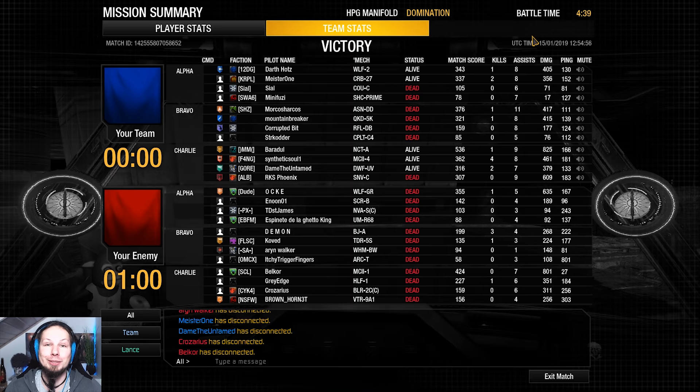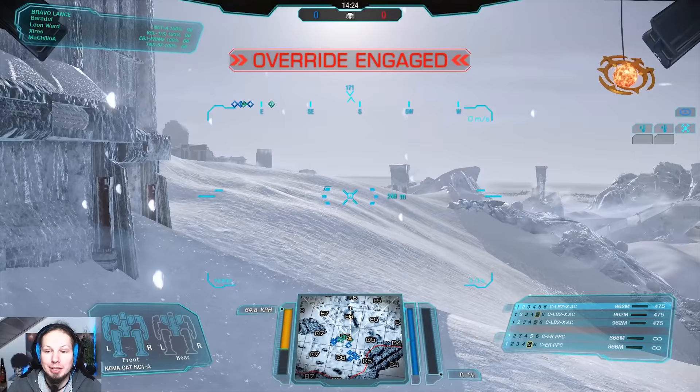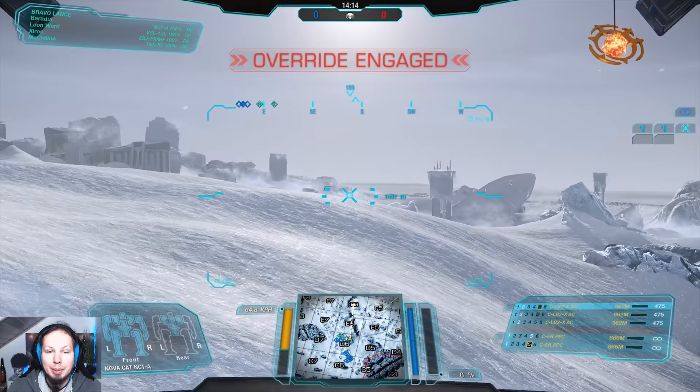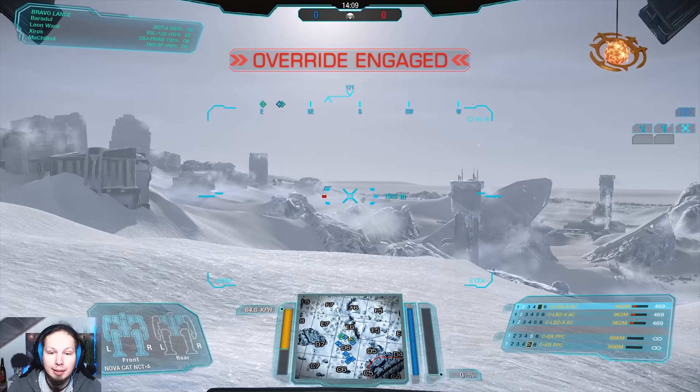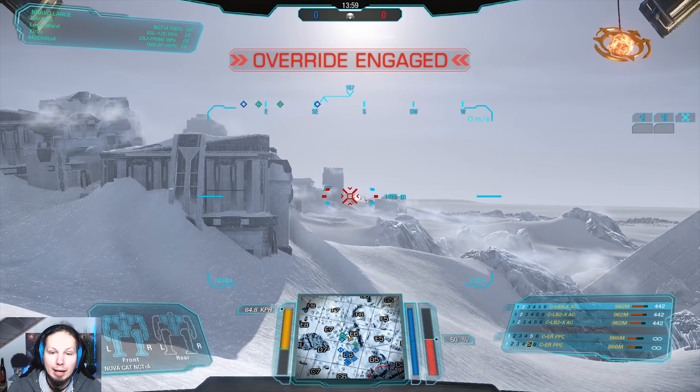Second game of the day — we are playing the Frozen City and we are playing Skirmish. Let's set up in the Echo 6 area and shoot into the outskirts. Maybe we can soften up the enemy Assault Mechs before they arrive at the battle in the Echo 7 / Fox 7 area. Both of our weapons have amazing range — 900 meters on the LB2s. We are spreading the damage but we are still dealing damage — nice upfront damage.